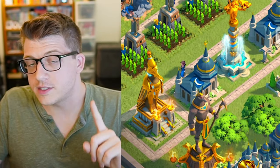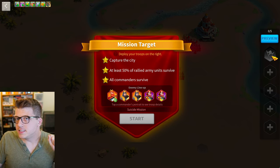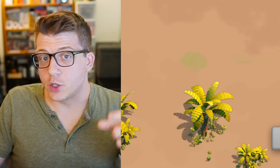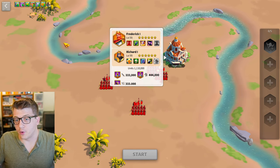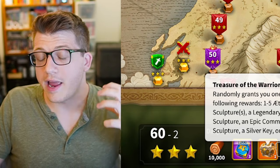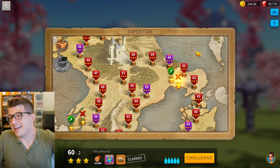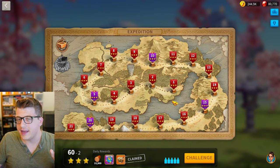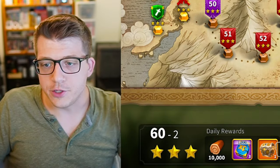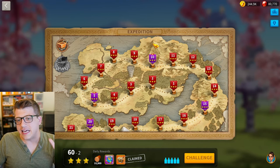Another reason to focus on forts early is that it helps you progress through the expedition. Some expedition missions require you to rally a target city, and the number of troops you can bring in that rally depends on the size of your castle. These are important stages to clear because they reward Ethelflaed sculptures. The earlier and farther you go in expedition, the better your account will be for KvK1 — you should be doing expedition as soon as you can in a brand new kingdom.